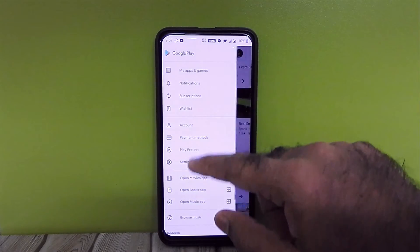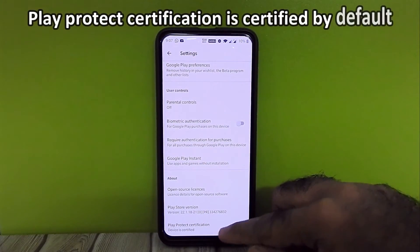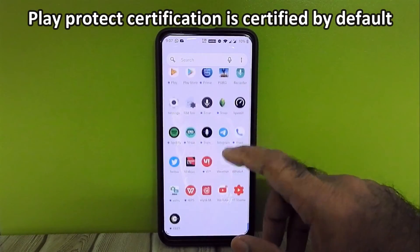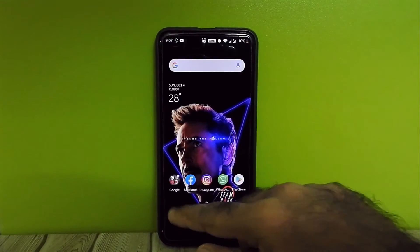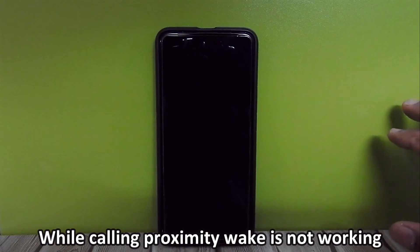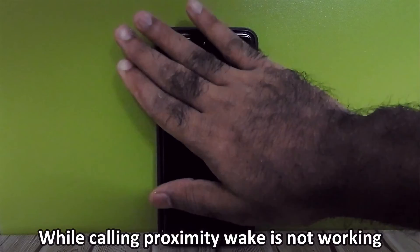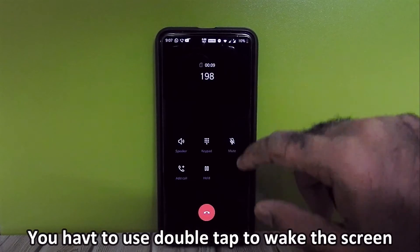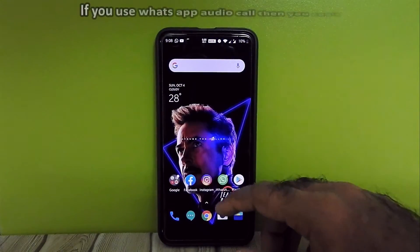Google Play Protect certification is already certified. If not, just force stop Google Play Store and clear data, then check — it will be certified. While calling, proximity wake is not working, so you have to use double tap to unlock to wake the screen. If you use WhatsApp audio call, you can't wake the screen until the call gets disconnected.